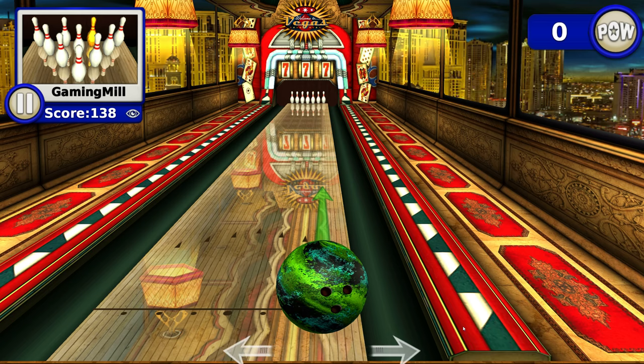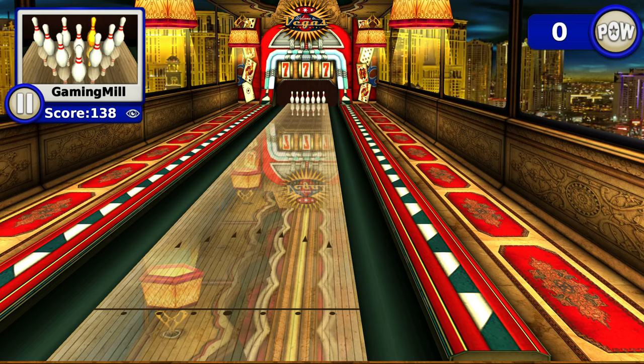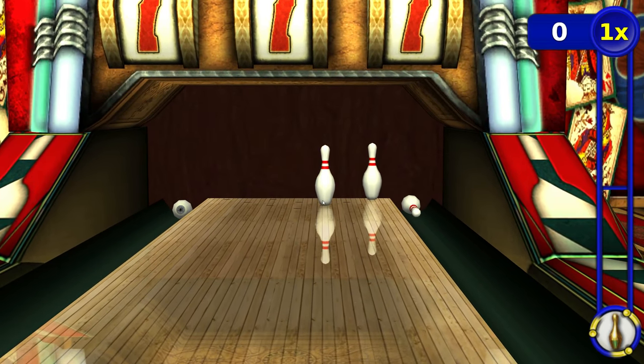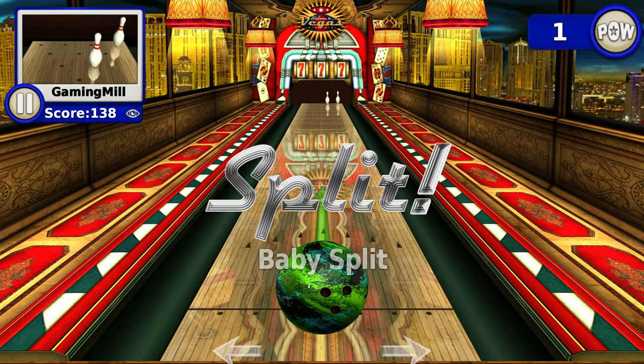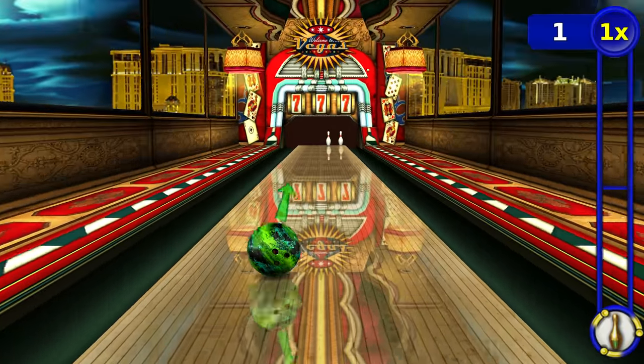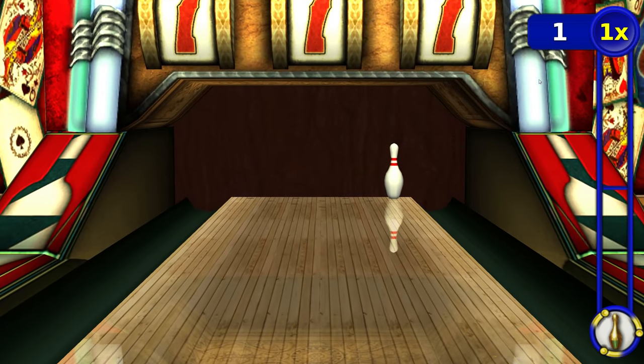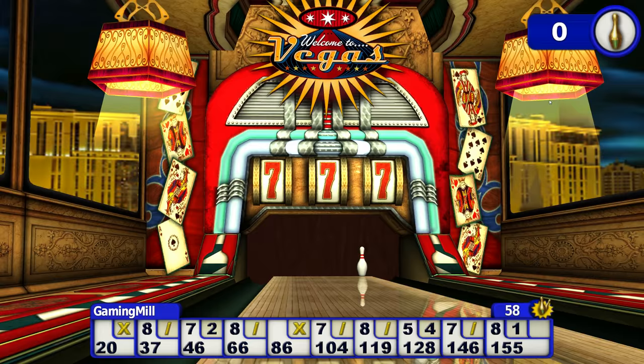I'll leave that on — it'll be all right for a minute. It's all right, Gaming Mill fans. Pulled the mouse back a bit too hard. Where's my mouse? Oh. Here we go, Gaming Mill fans, where was I? Sorry about that. Very fast. Got the gold one — that's a split, baby split. That's my skills. Split them, baby — that sounds a bit wrong. At that rate it's going to take nine balls to knock all those pins down.